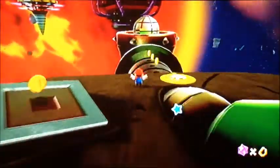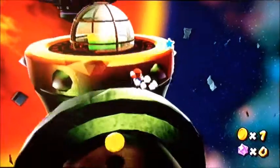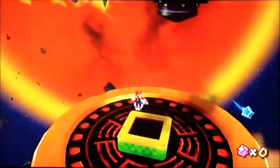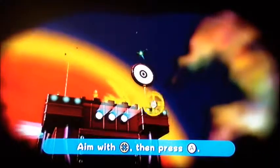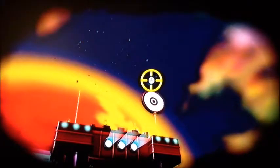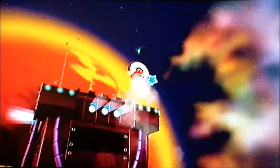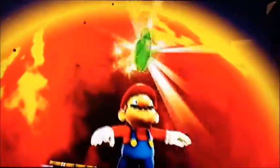These green stars actually are not that difficult to find. The first time you play it without a guide you might struggle a little bit. But once you do figure out where they are, the first one is really easy — hop in the cannon. These are really fun because they involve cannons. Aim as well as possible. Looks like I'll get it. Yes, I will.